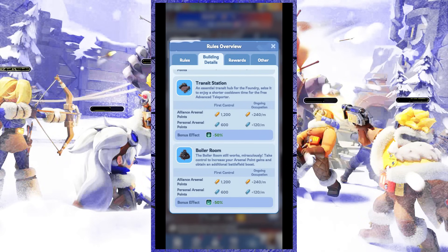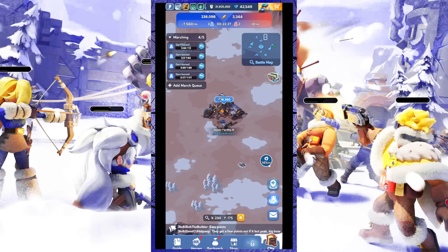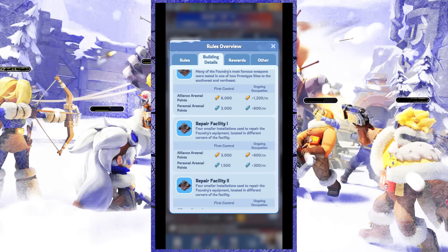Buff buildings don't generate a lot of arsenal points, but their effects can help you and make it easier to control every existing facility. For repair facilities, this building serves to repair foundry equipment and generates a moderate number of arsenal points.